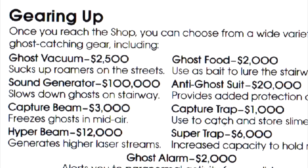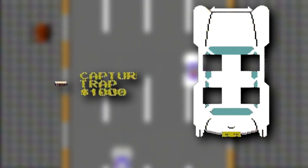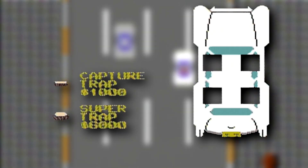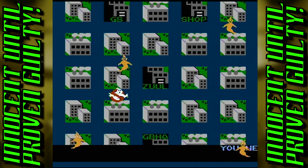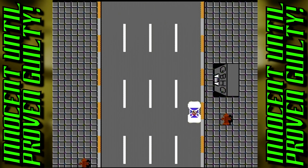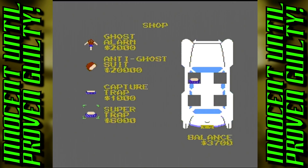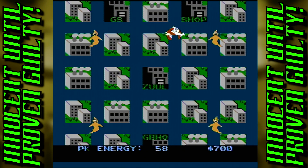The Hyper Beam exceeds the default dollar allotment, so we're pretty much stuck with the Capture Beam. The Super and Capture Traps are both within the budget. The Capture Traps hold fewer ghosts than the Super, and we have to make regular trips back to HQ to empty the contents as a result, so the Super is an obvious no-brainer. Armed with their bust and best, the group can now traverse the mean streets to begin living up to their title.